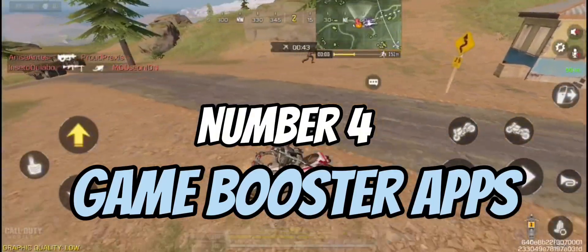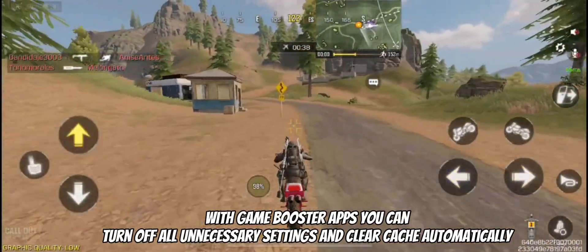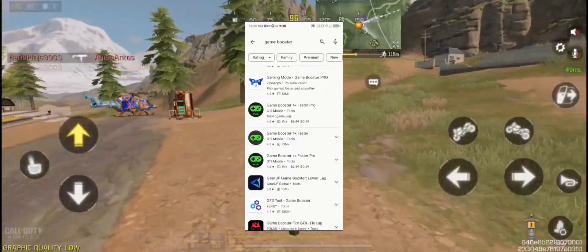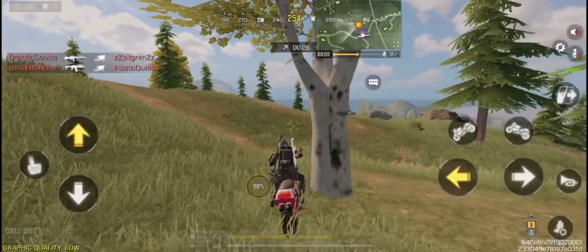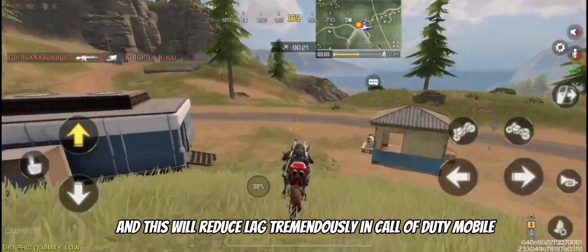Tip number four is game booster apps. With game booster apps you can turn off all unnecessary settings and clear cache automatically, so go to the Play Store or App Store and download one of the best game booster apps, and this will reduce lag tremendously in Call of Duty Mobile.